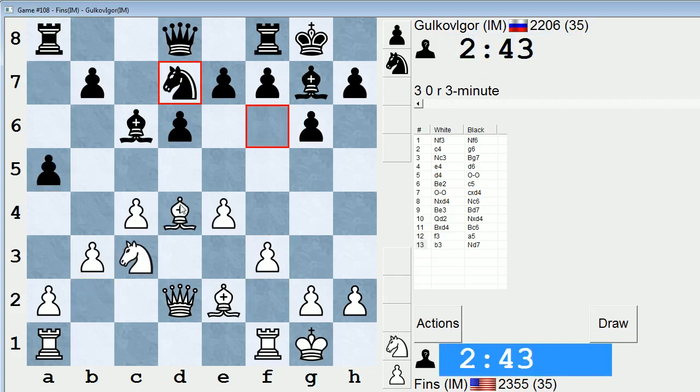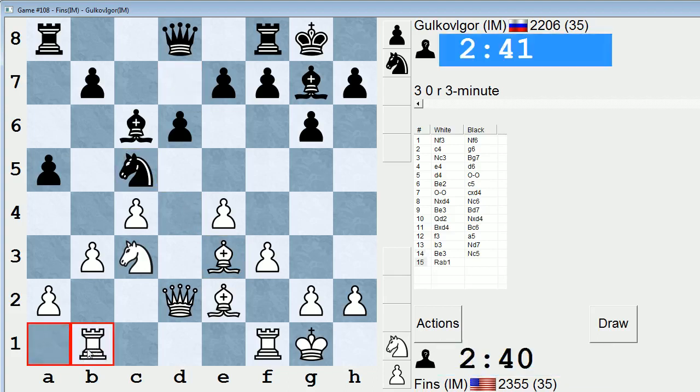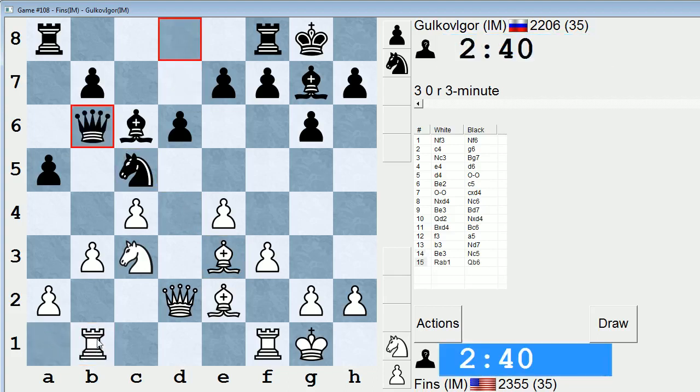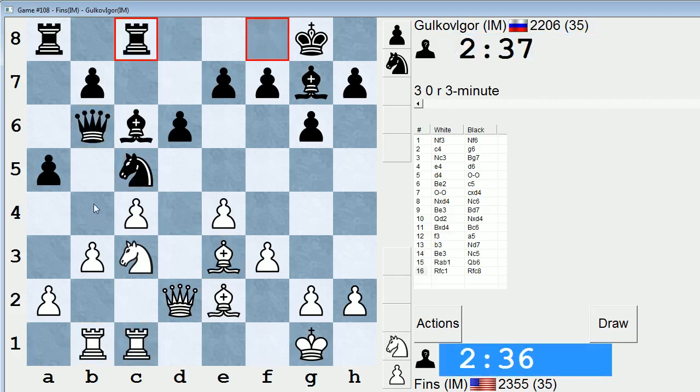Basically, white does not want to exchange the dark square bishops because this is my good bishop, so I don't want to allow him to take on d4. And this plan of going Rab1 — I believe the move is Rfc1 now — and trying to go a3 and then eventually b4. This is the main idea.